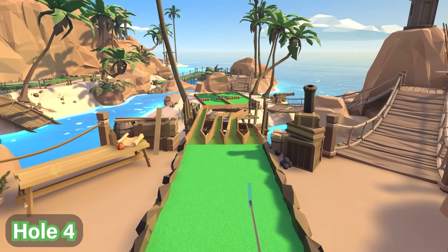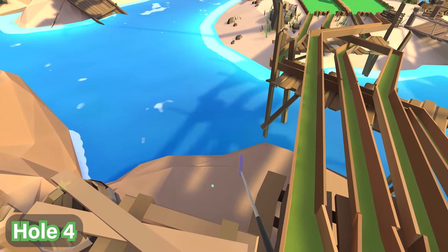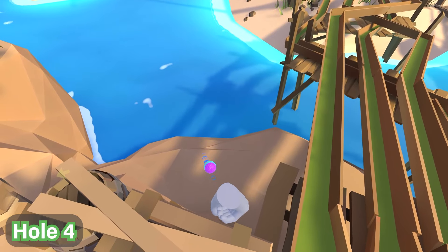For hole number four, you'll find the ball on the left-hand side behind these crates. Just look over them and look down — you'll see on the rocks below the ball is right in plain sight.